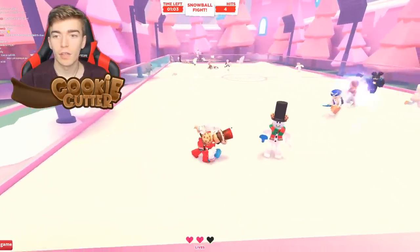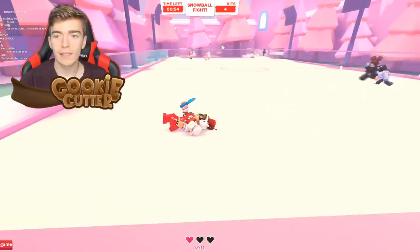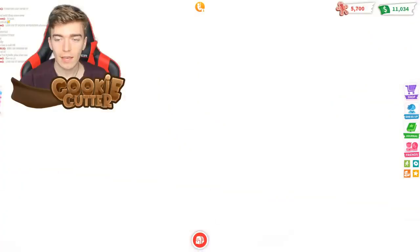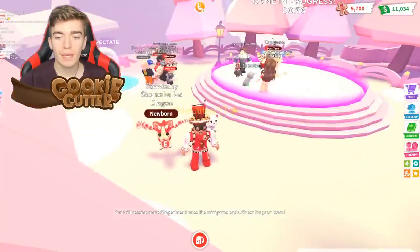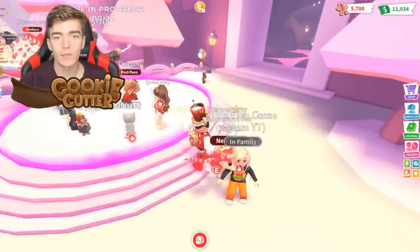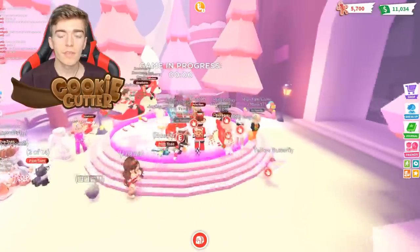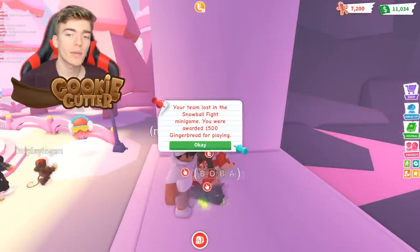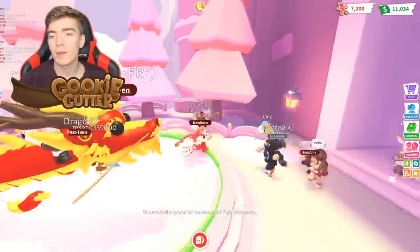I recommend not standing still for too long, keep moving, and aim for people at the back since they typically don't move as often and are relatively easy targets. If you aim into a group, that's good too. Try to stay in cover — and I got hit and I'm gone. I only got 1,000 gingerbread from doing that. It says I'll receive more gingerbread once the minigame ends. It turns out I was awarded 1,500 even though my team lost. So if your team wins, you probably get around 2,500. Even just by participating, you get a pretty good amount of gingerbread.